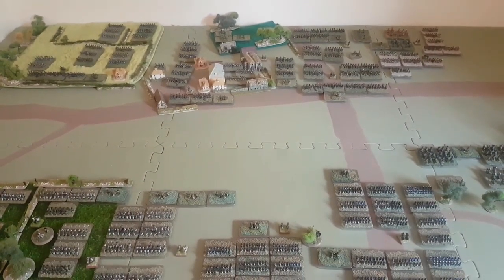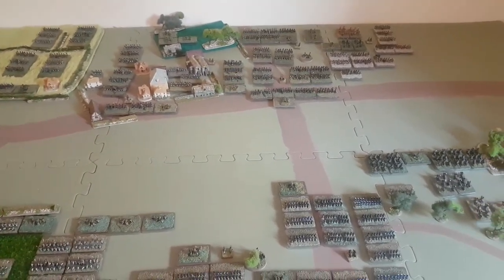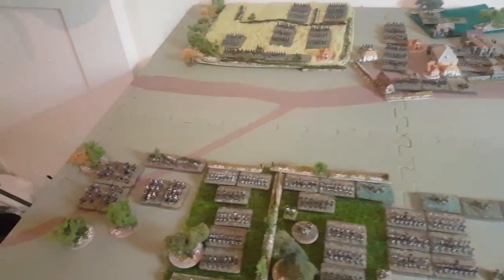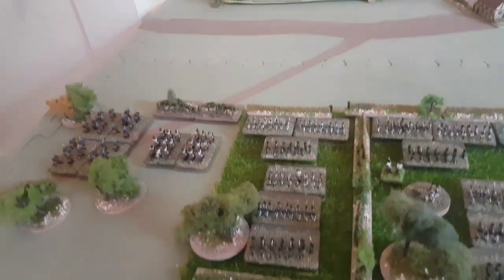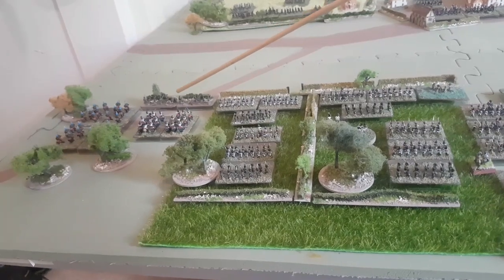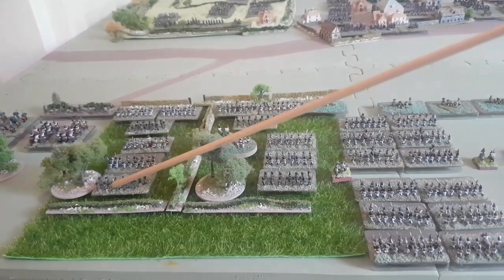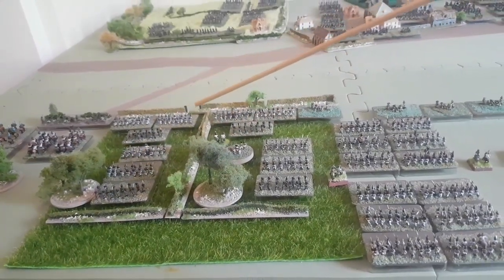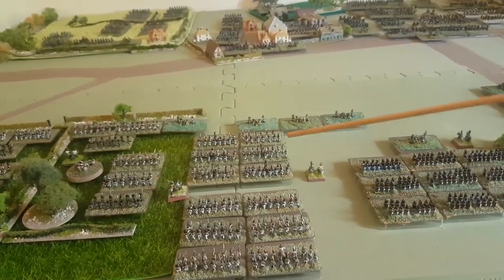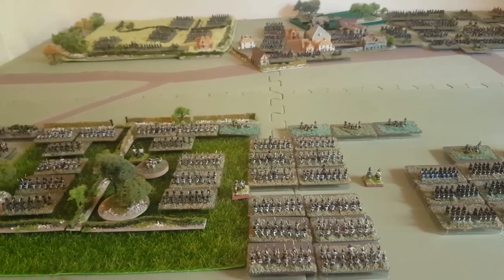Hi folks and back again. I've now moved all the action onto the wargaming table itself. We'll have a look at the coalition troops first. Over in this section we have the small Austrian cavalry contingent with a couple of bases of Border Grenze infantry, and the mainstay of the Austrian army is made up of three infantry divisions with large artillery batteries in support.